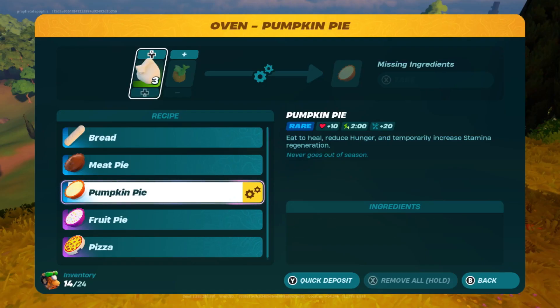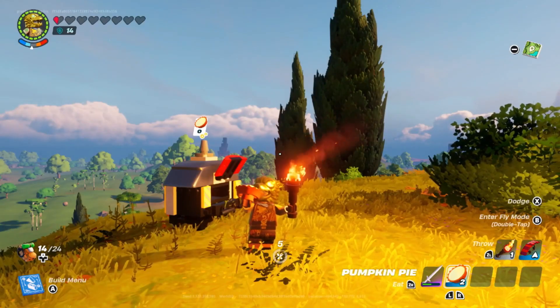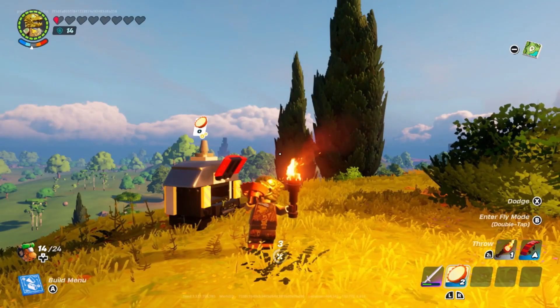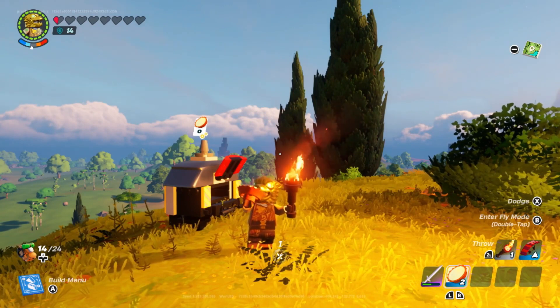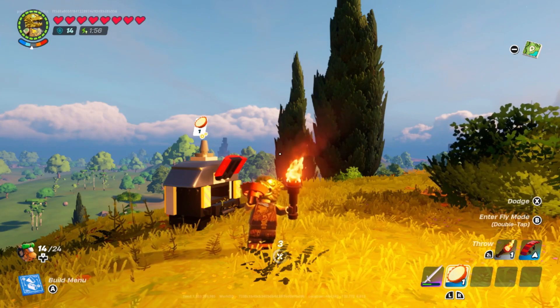Pumpkin pie needs 1 flour and 1 pumpkin, and takes 6 seconds to eat. Pumpkins can be found in abundance in the grasslands biome. These pies heal 20 hunger and 10 hearts, as well as provide a 2 minute increase for stamina regeneration. They are a great way to satisfy hunger and provide faster restoration to your stamina when you are in the late game.